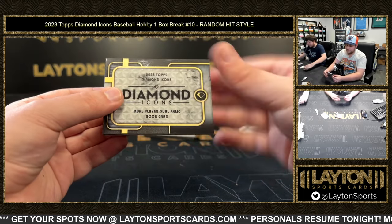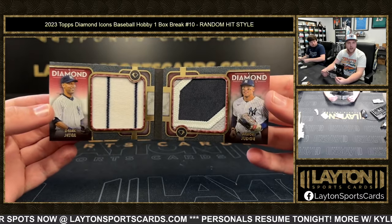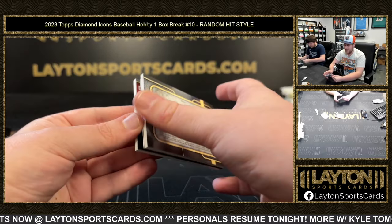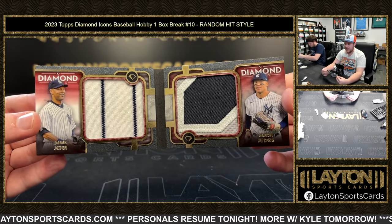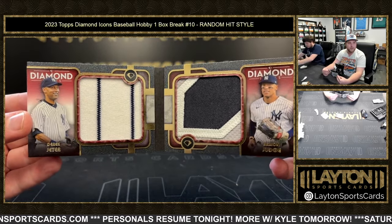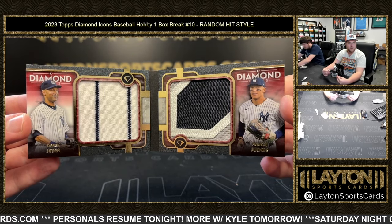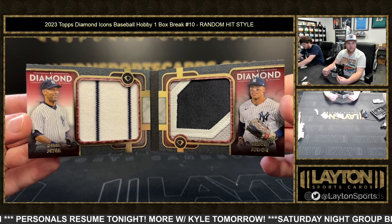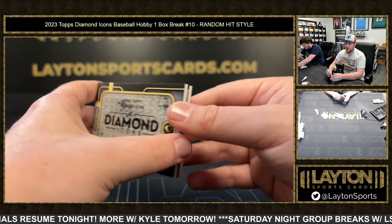We got ourselves the booklet. See who's in it — Aaron Judge and Derek Jeter. Awesome one there, numbered 4 of 5. Three-color patch for Judge and, of course, the pinstripes with Jeter. A couple of Yankee captains right there. Jeter and Judge. Very cool.